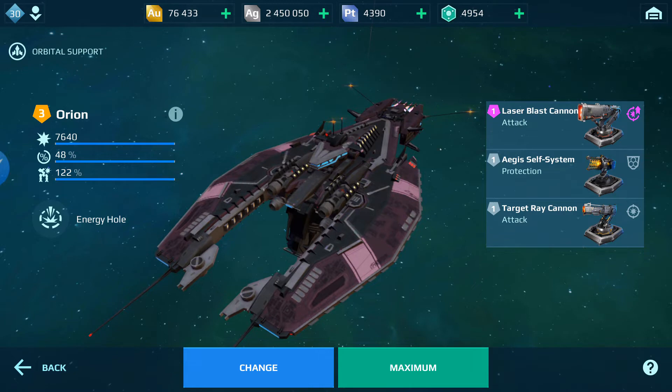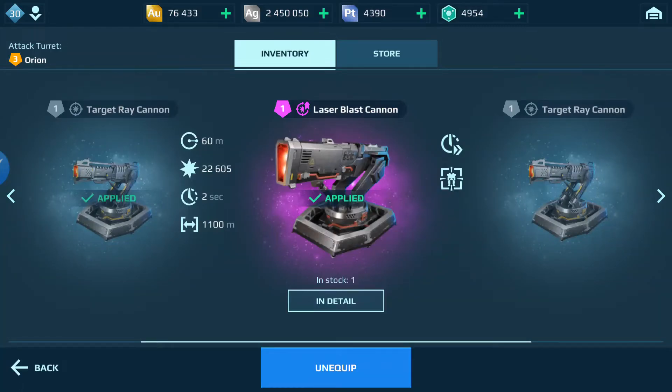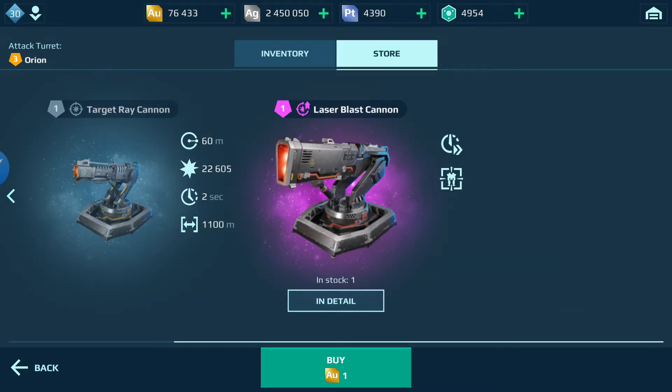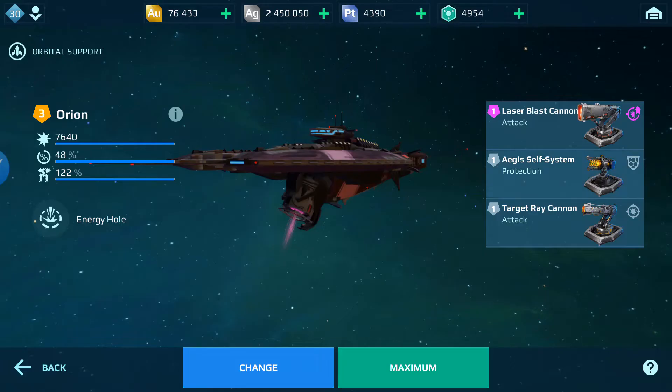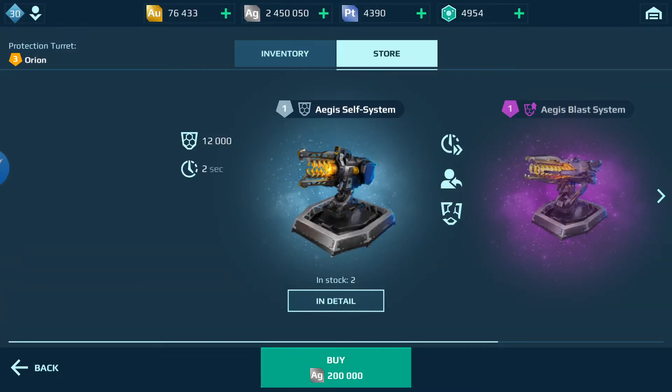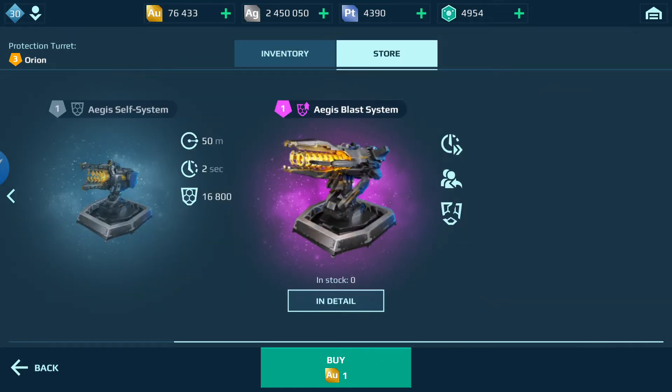In the store, you can add a target ray cannon or laser blast cannon. In the second slot, you can add either the Aegis self system or the Aegis blast system, which will also give you an Aegis shield.